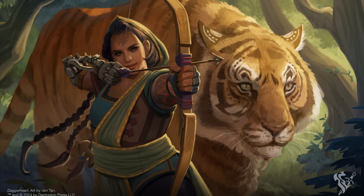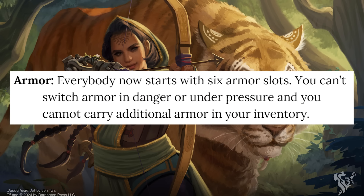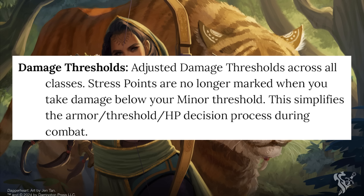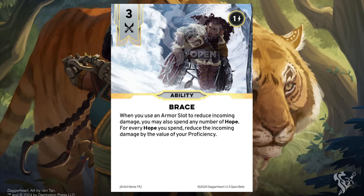Another major change is how damage thresholds and armor work. I've already made an entire video specifically about this, so I won't go into full detail here. All classes now start with 6 armor slots, and all damage thresholds have seen adjustments across the board. Stress has also been decoupled from damage entirely, meaning everyone's minor damage threshold now begins at 1 and there is no option to take stress instead of damage. I still love the idea of damage thresholds — they're an interesting twist on how damage is typically conceptualized in games. What I'm less sure about is how much sense they make in Daggerheart, as they feel like they add extra complication to an otherwise narrative flow of combat.